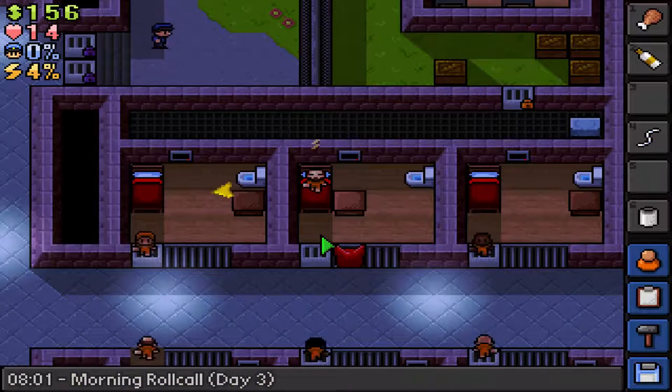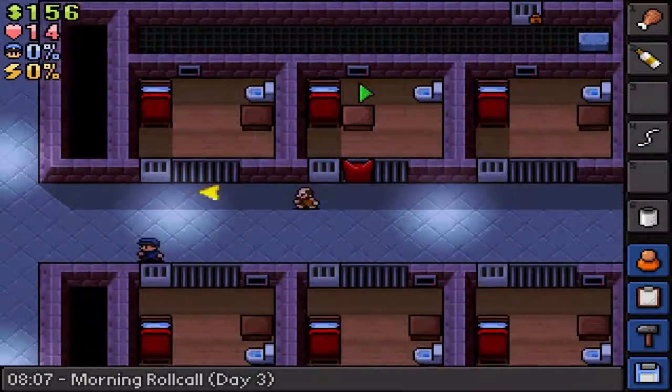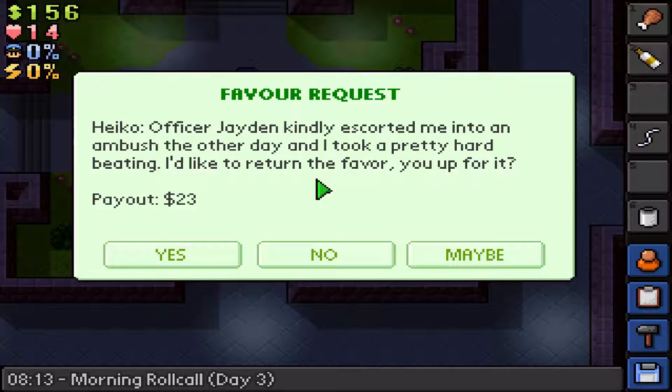Hey guys, welcome back to more of The Escapist. Last episode we worked out our wall and filed the top of our area, so we made some good progress. We're going to want to make a paper mache grate to put over there.